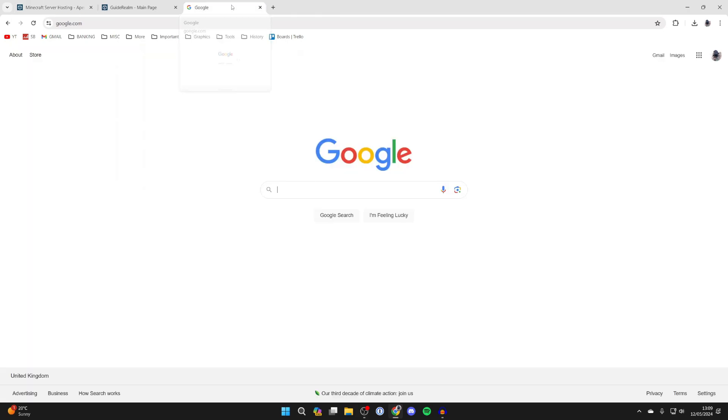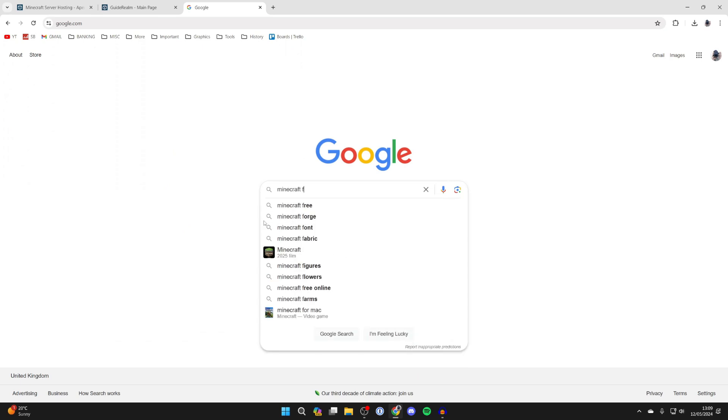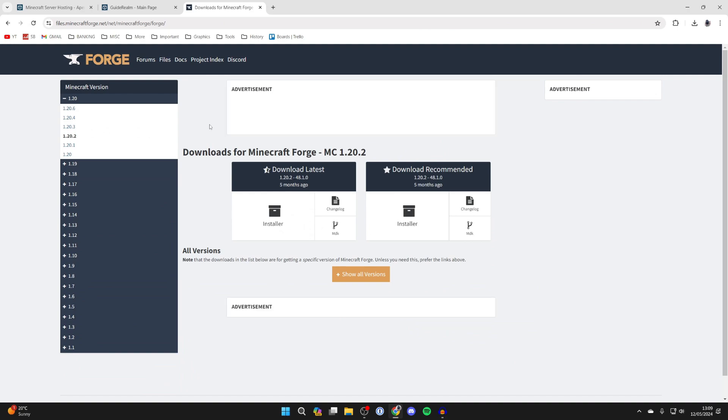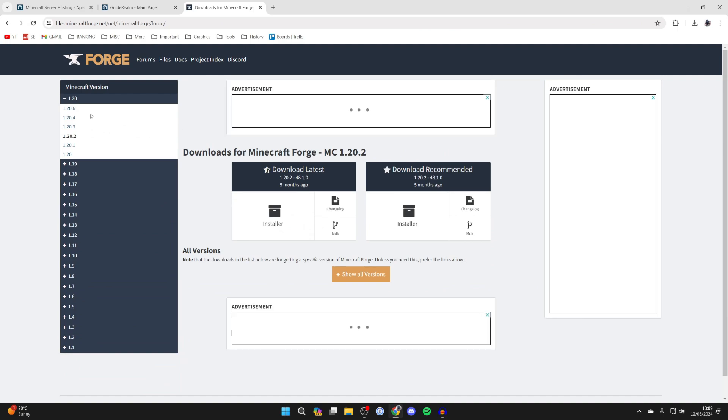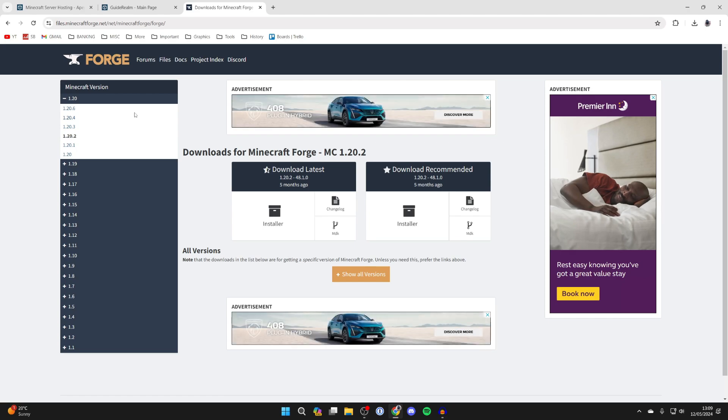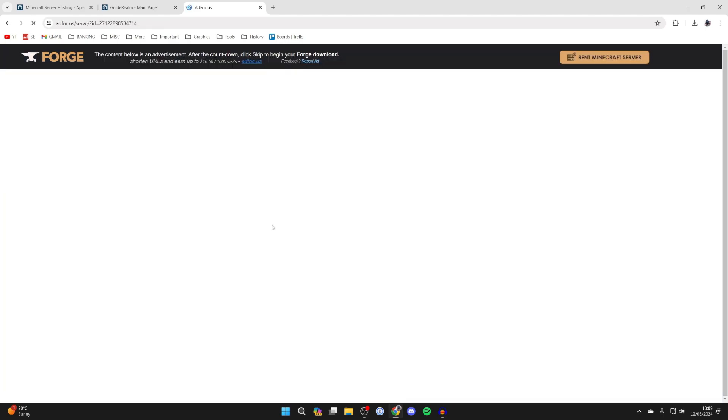To continue with the guide, go and type in Minecraft Forge and come to the Forge site. Over on the left, choose the version of Forge you want — in this case we'll get 1.20.2. You can then click on installer.